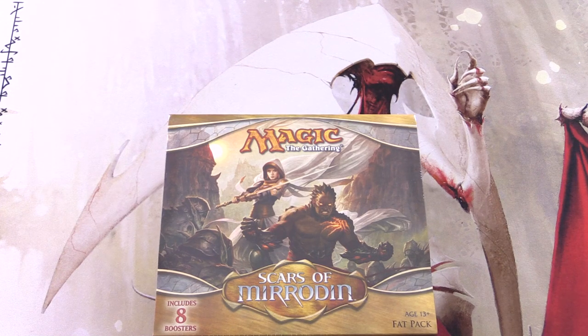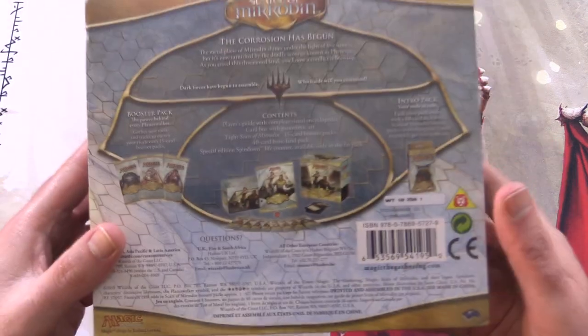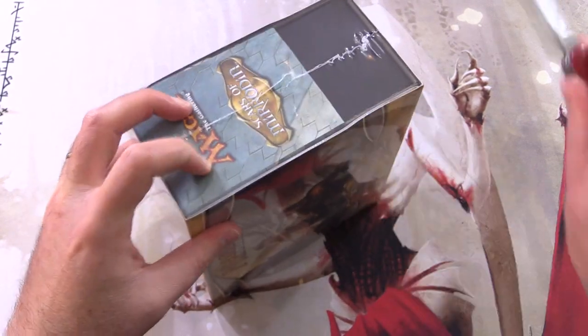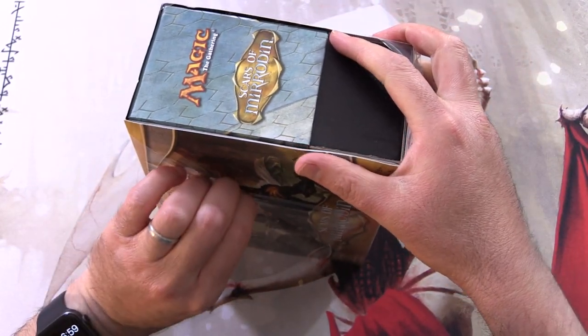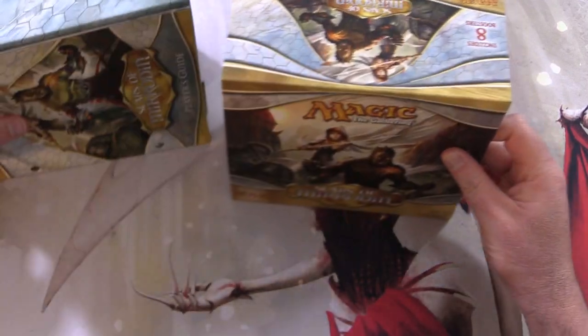Today on MTG Unpacked, we're continuing our journey through the old bundles and fat packs with Scars of Mirrodin. This is all the way back from 2010, about 12 and a bit years old at the time of filming. You get eight boosters in here and a whole bunch of other goodness. Be warned, there are Phyrexians on board. This set still has a ton of value, especially in the common and uncommon slot. The big hits include Mox Opal, Wormcoil Engine, Blackcleave Cliffs, Seachrome Coast, Platinum Emperion, and more. We'll keep our eyes out for those.